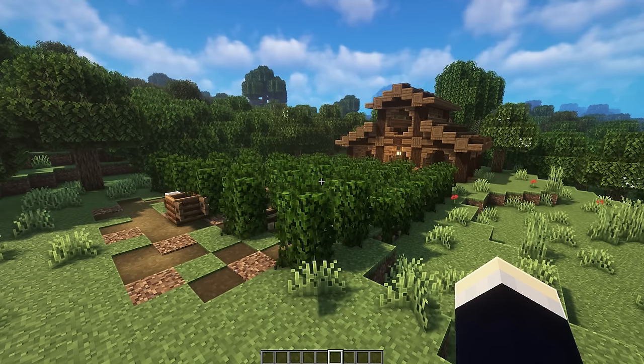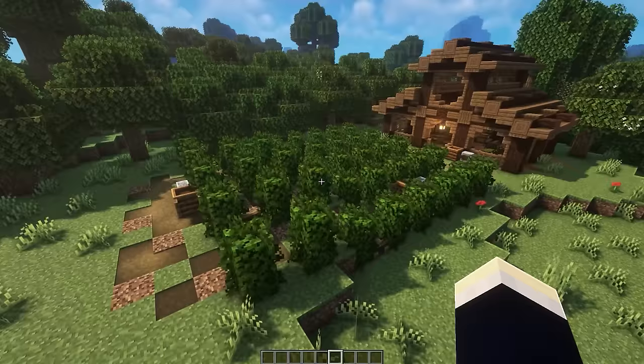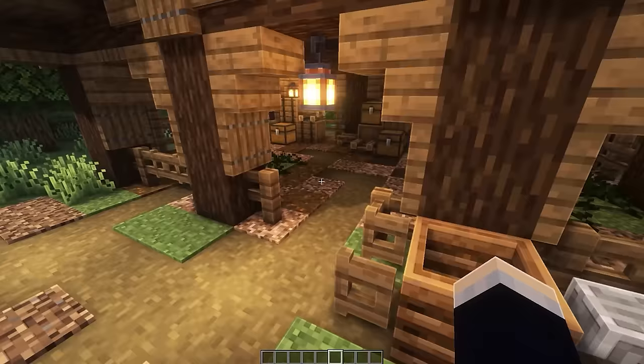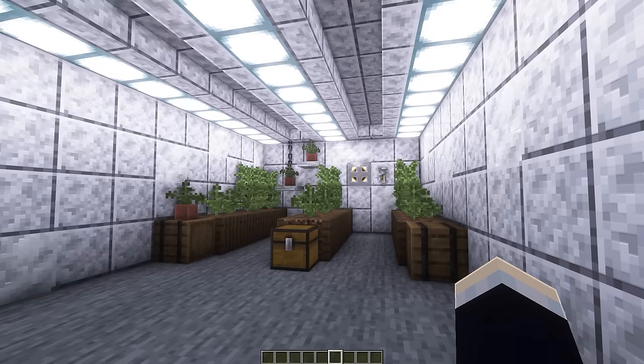The next one is a coca farm — that being the first half of the word for the illegal substance it produces. All of these are built using reference images, so forgive me if they look a bit weird. This one has a building where all the harvested material is mashed together — that's what the piles represent — along with a bunch of storage blocks at the back.